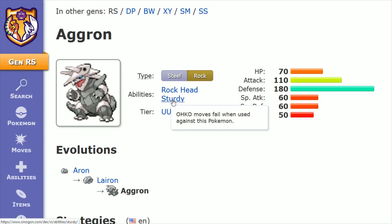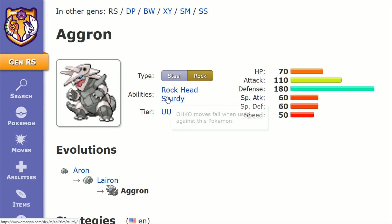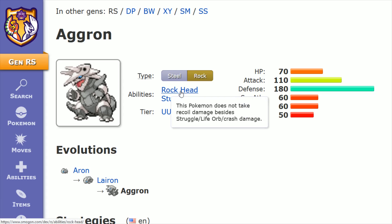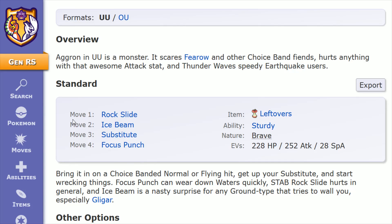In terms of the ability, Sturdy is often recommended because in your build, if you don't have a move that utilizes Rock Head, then you may as well go with Sturdy. But I also believe there's a slight tweak to this build that could make Rock Head a pretty decent option to go with if you wanted to have that ability instead. I'll touch on that when we get down to the moveset.